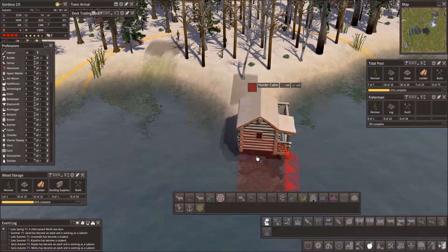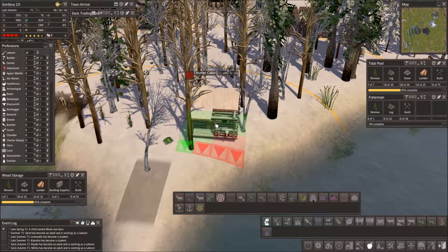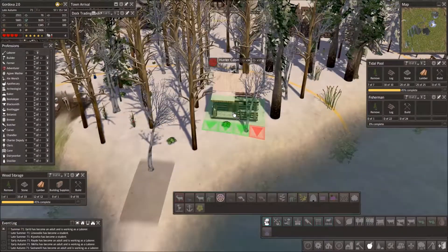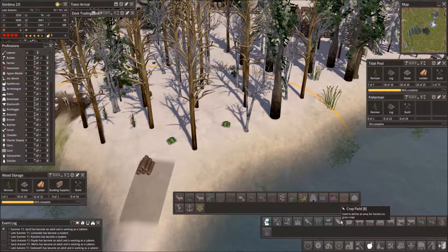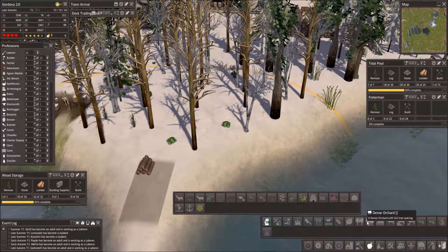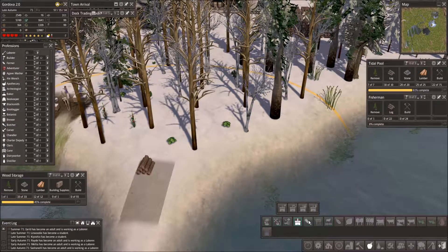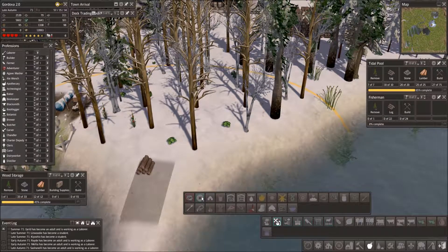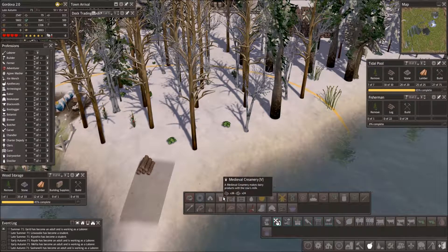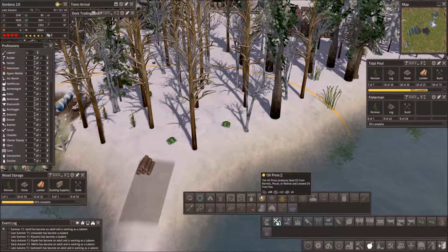There's a different Hunter Cabin I don't think I've noticed before - it's not too big, that's pretty nice. Looking at food options: we have some crop fields, water towers, butcher, itineraries, fields, food refining, bakery, windmill, dairy, creamery - we need some cows for that. Oil press - we need sunflower, flax, and cotton seeds, and whale blubber. Kernels, pecan and walnut. We could put a windmill down soon to produce some flour from the oats maybe.